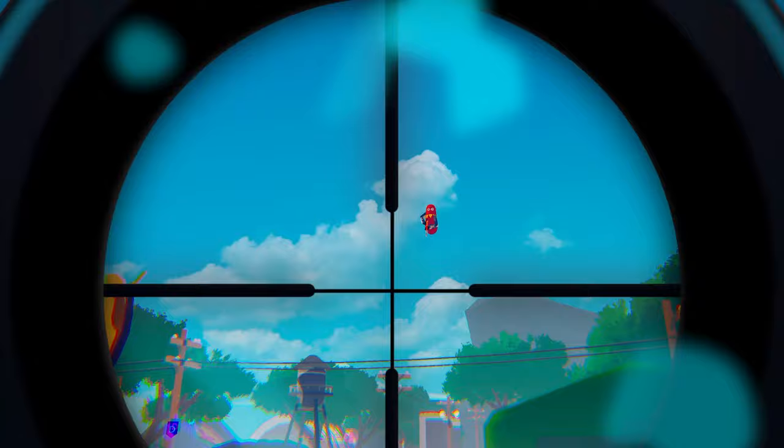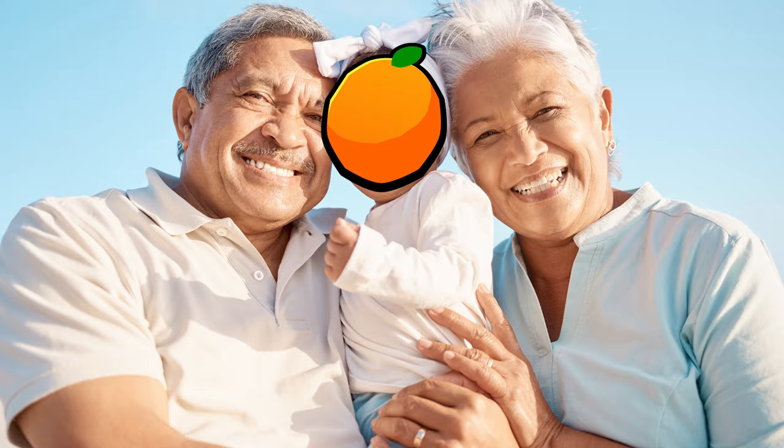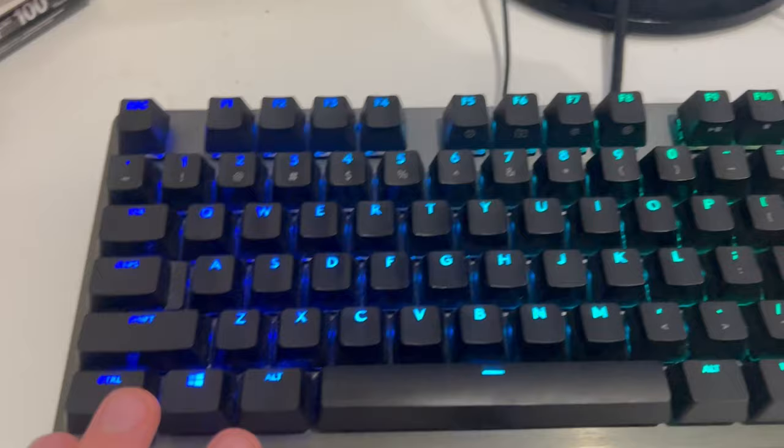So let's do it. If you have no clue what I'm talking about, this is Paint Warfare — it's kind of like the grandchild of games like Quake or Unreal Tournament, with casual matches, insane verticality, climbing, jetpacks, and grenade jumping. So why is the spoon a bad mode?